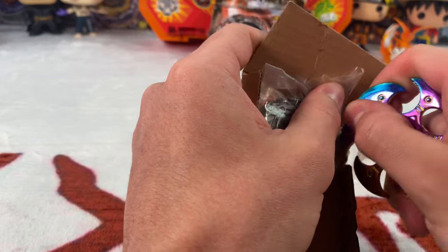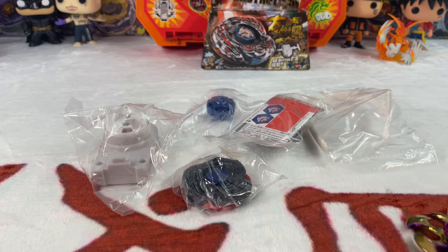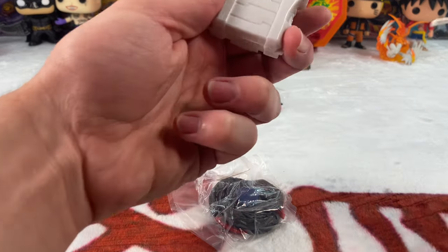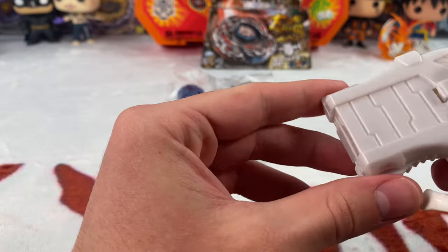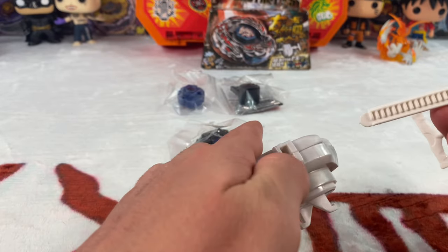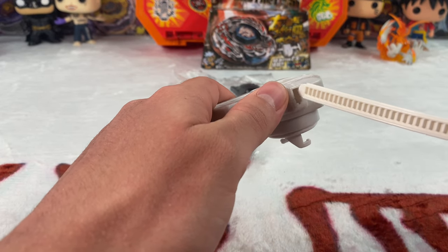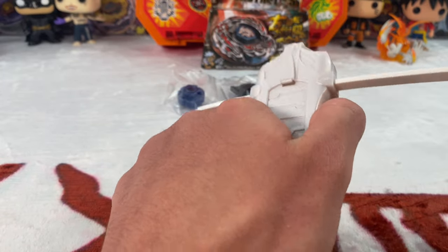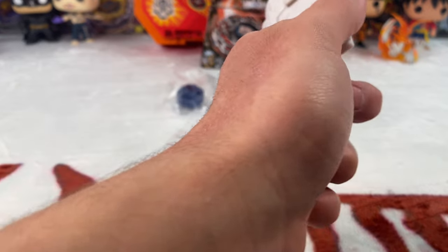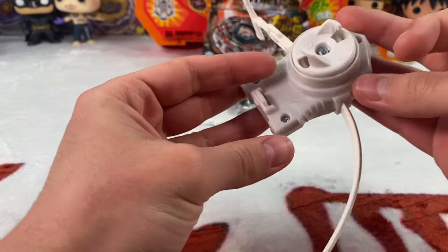Let's flip this over. We're going to go ahead and unwrap this launcher and check it out. The launcher is looking pretty sick — look how detailed that is, looks like a marble kind of. Let's see how good it is. Three, two, one, let it rip! It's pretty sick, super cool launcher, I like the color.